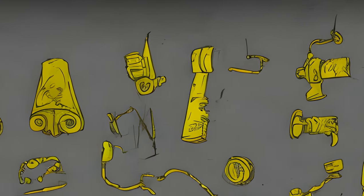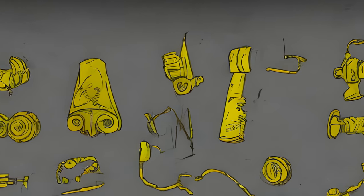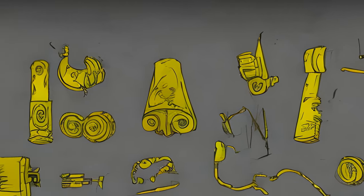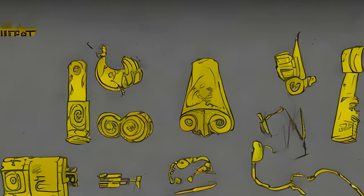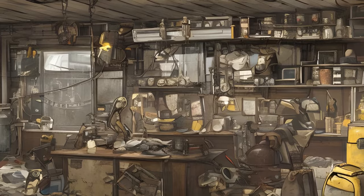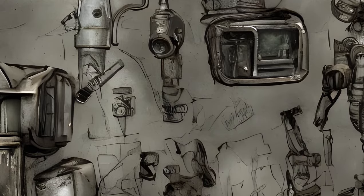While in workshop mode, objects outlined in yellow can only be scrapped or left alone, while items and objects outlined in green can be either scrapped or stored. None of these items will respawn after scrapping. Stored objects, which will always be craftable, can be placed elsewhere.